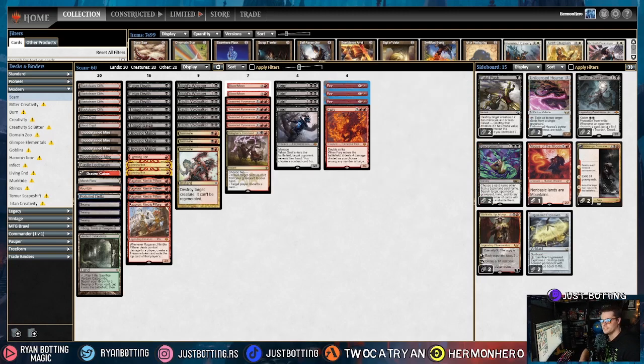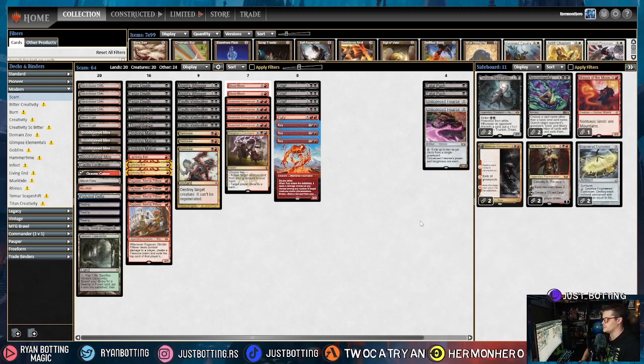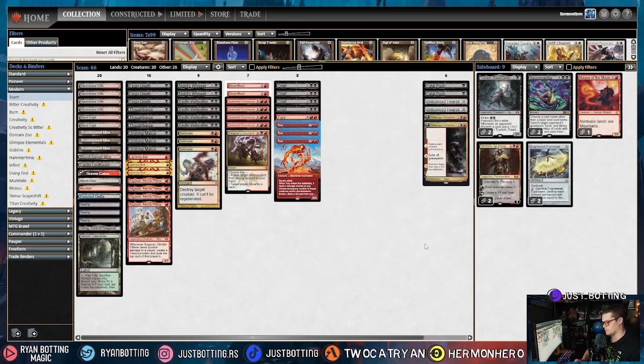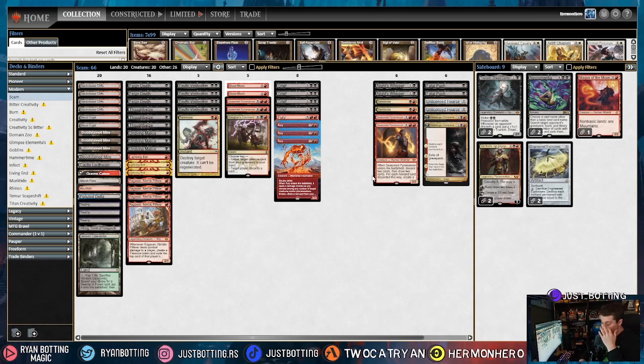The seventh most popular deck is the generic Ragavan deck — playing Ragavan, Gigantha, Ledger Shredder, Dragon's Rage Channeler, and normally Prismatic Ending and Underworld Breach. We bring in Fatal Pushes and Unlicensed Hearse, which stops Underworld Breach and turns off Dragon's Rage Channeler. We also bring in Hidesugu — the first chapter can snipe Ragavan or DRC. Since it's primarily a spell deck, efficient removal like Fatal Push and Lightning Bolt is fine. Blood Moon is actually pretty okay here. We cut Knight's Whisper, two Terminates, and two Seasoned Pyromancers.